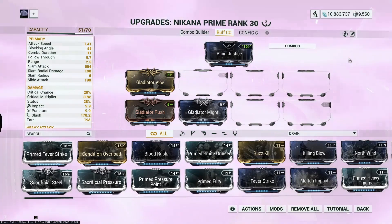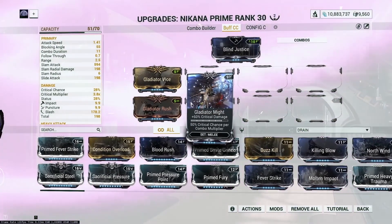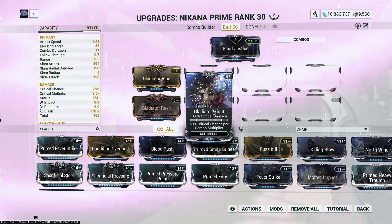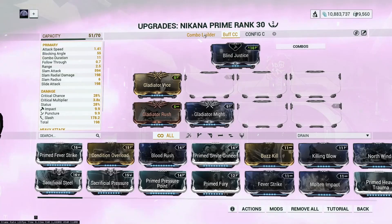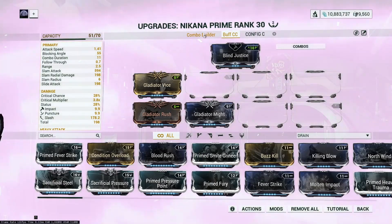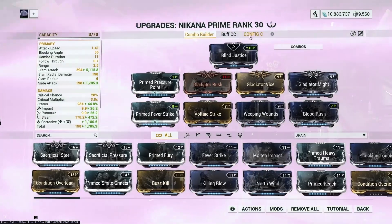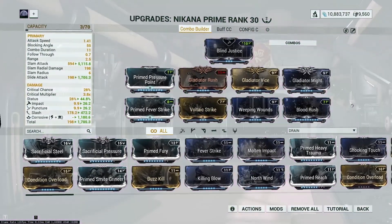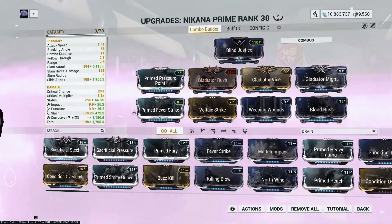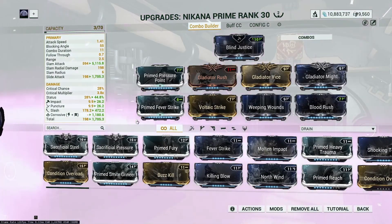For the melee weapon, you literally just need any melee in the game with three Gladiator mods on it, contributing to critical chance per combo multiplier on Desert Wind. If you forget to cast abilities and accidentally refill your restraint meter so you can't use Serene Storm, I also have a backup melee build with all three Gladiator mods that can handle and destroy Steel Path enemies on its own.